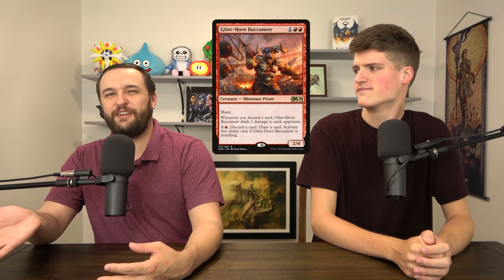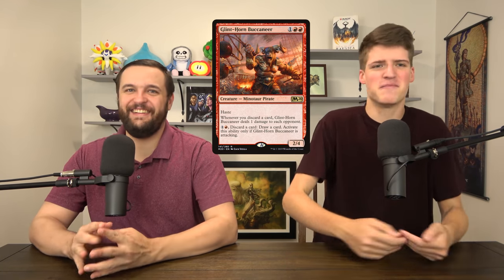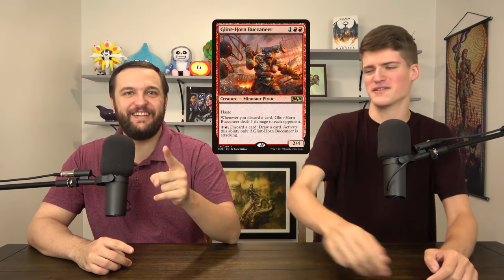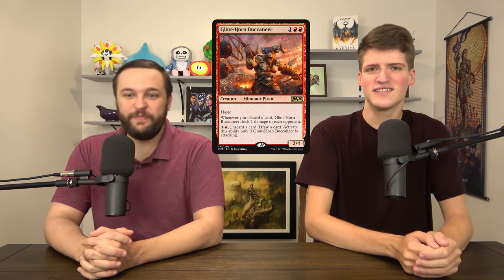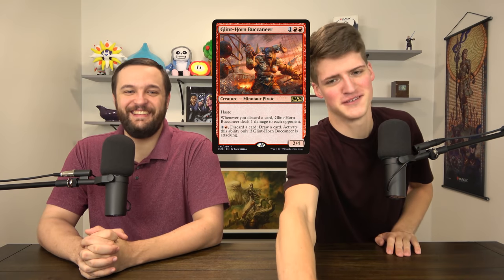Glint-Horn Buccaneer — a discard guy where when he attacks, you can discard a card and deal damage. He's a strange one but fits in certain decks. Fun fact: we know that Ixalan does not have Minotaurs because Angrath is a Minotaur and he's the only one there. So this is a Minotaur pirate from a pirate plane that is not Ixalan — Angrath's home plane, which is also a pirate plane. That's all Minotaurs over there. Angrath has a daughter, you know.